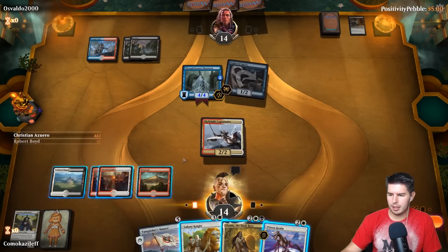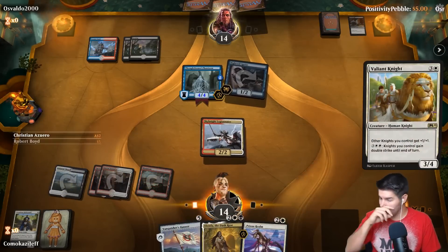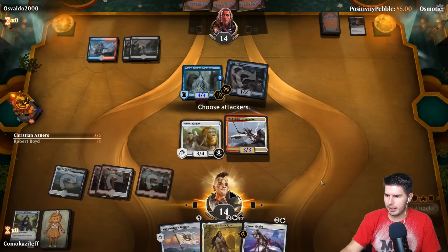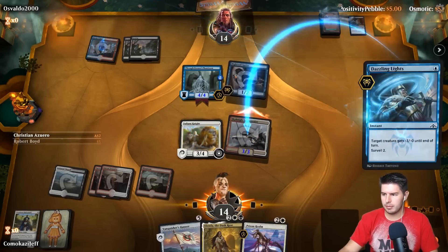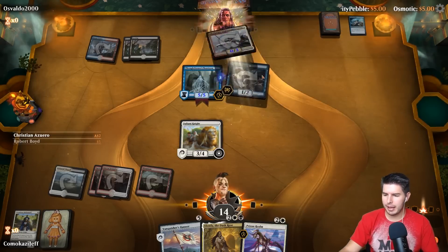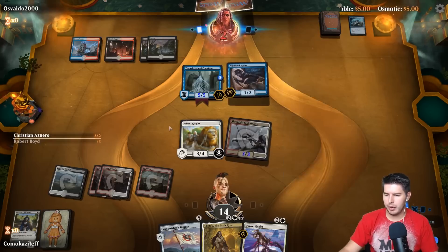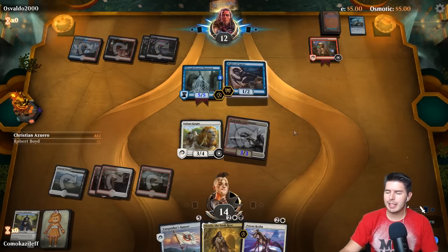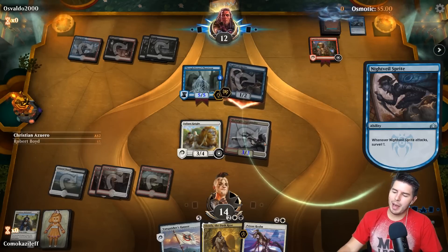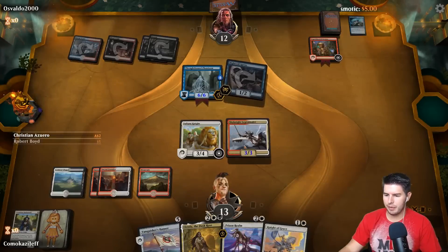This comes in untapped — sweet. Do I want to go for Ariel? Go for Valiant Knight — you can also give double strike next turn, possibly. Surveils again, gets a guy that can attack. We have 12 damage so please swing all in — that is the dream. The best thing that could have happened is if he swung all in, we Prison Realm, then get the land to finish out the game right there.